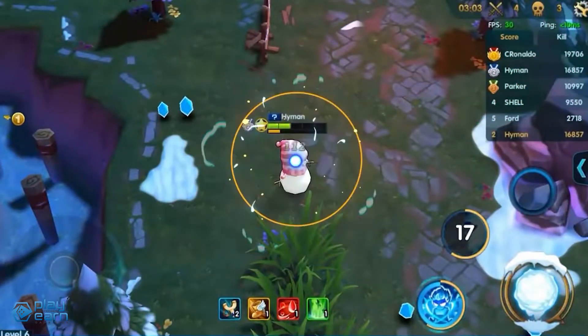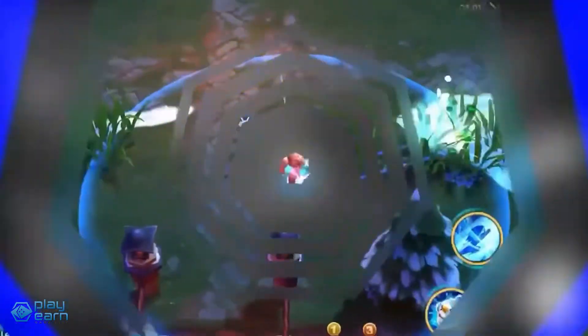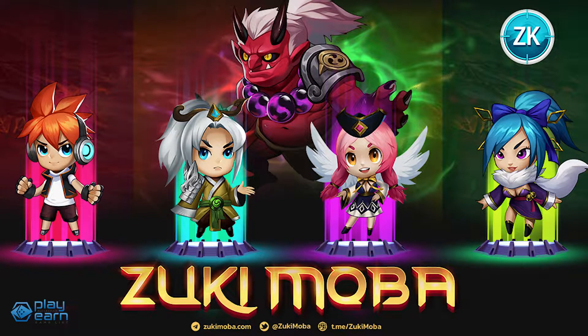In Conflict Mode, players form a group of five people each and three groups fight it out in a match. A hero NFT is required to play the game. All players are given one free hero to use, but this isn't an NFT and cannot be traded. The heroes used in-game have four skills each: two normal skills, one ultimate skill, and one passive skill.